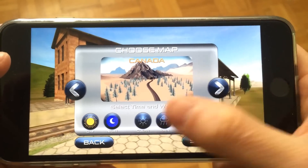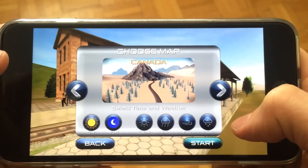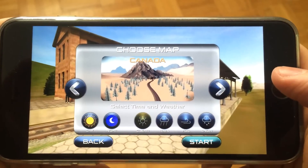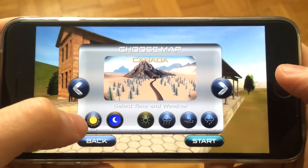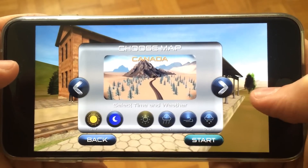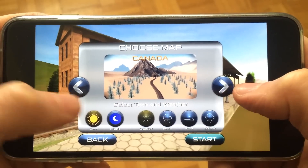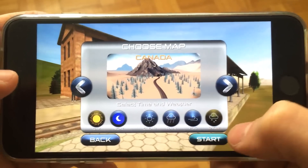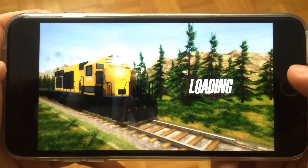There are tons of different conditions you can choose from — snow, fog, rain, or clear open skies — and you can also select nighttime or daytime mode. I'm going to go with daytime and select snow since we're in Canada, why not. Let's go ahead and tap start.